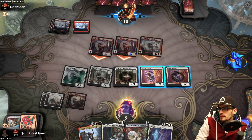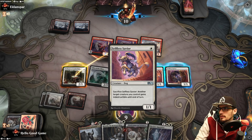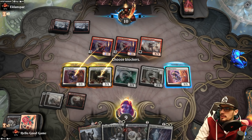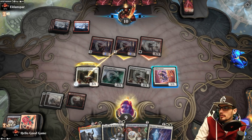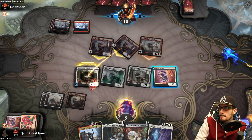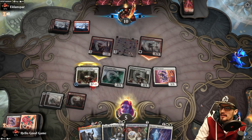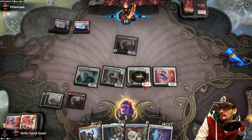Let's resolve. Let's go to blockers — we may as well chump block this other one instead of the trample because we can't really stop any of that damage. We trade — well, we don't really trade, we just take out the Champion; we kind of trade because we lose our token too. We're down to five though — that's so scary.